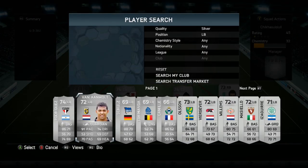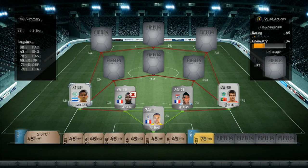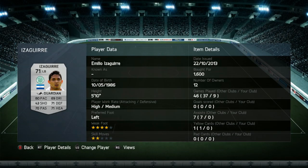The left back we do have is Izaguire from Celtic. He's got 80 pace, 69 dribbling, 71 defending, 71 heading and 70 passing, which is very good for a left back. Unfortunately he didn't get me any assists like Cedric, but he does have 2-star skill moves, 4-star weak foot, left footed, high-medium work rate. He cost me 1,600 coins and he is a pretty solid left back.